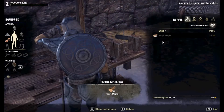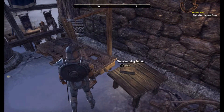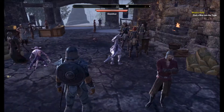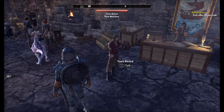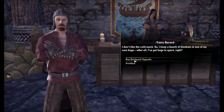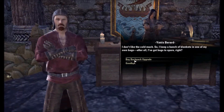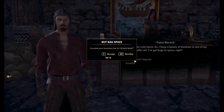I need two inventory slots. Well, to the bank then. I need more inventory space. I don't like the cold much, so I keep a bunch of blankets in one of my own bags. After all, I've got bags to spare, right? Buy backpack. Upgrade, please. 400. Increase it. Yes. Accept.